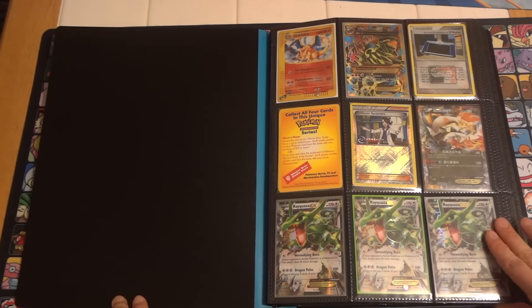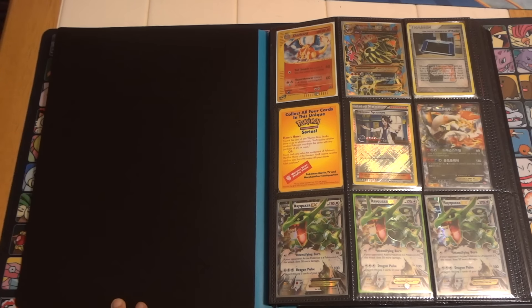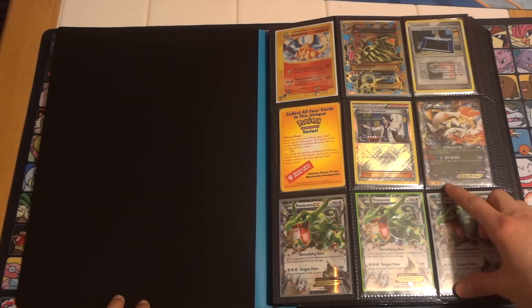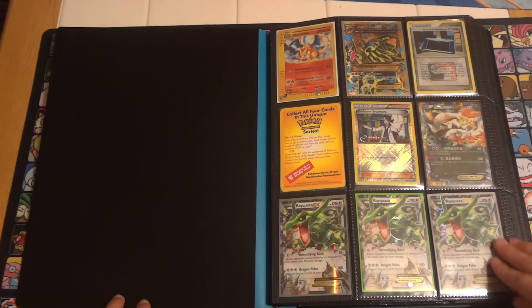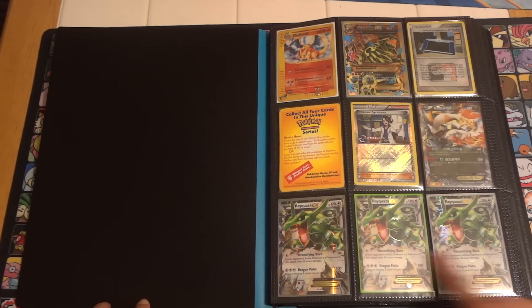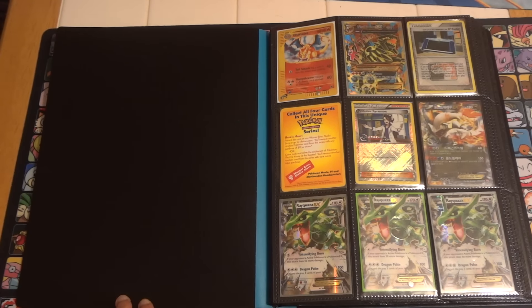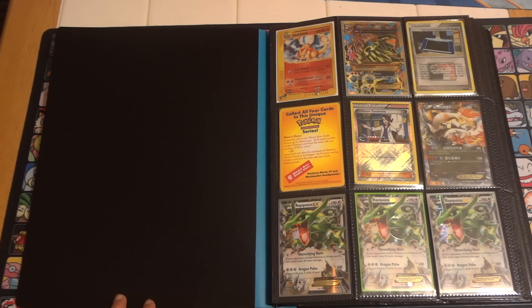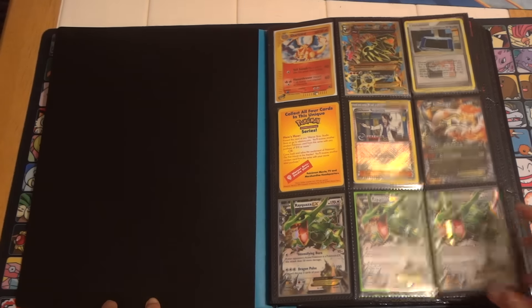The gold Groudon is now on the front page. The only thing that is for sale only are these three Rayquaza at the bottom that I'm trying to help a friend out with. These are his cards — $4 each, so $12 total. I'd probably fit all of them in a regular envelope for a dollar shipping, but it's safer to go with the bubble mailer and tracking for three.